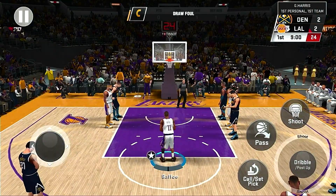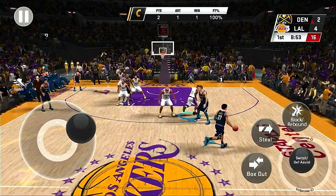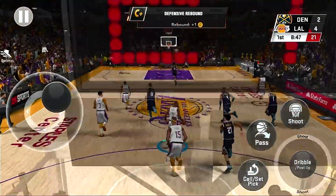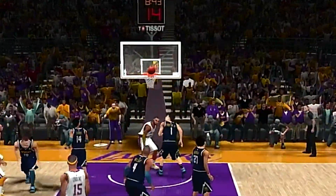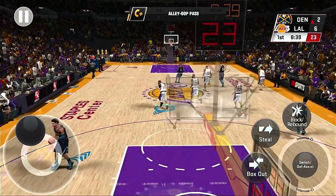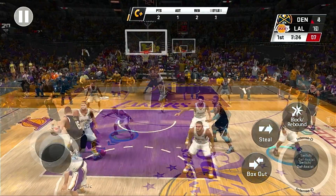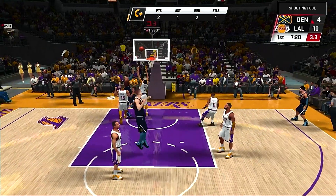Beautiful defense — AD with the block. All part of my plan. Look at LeBron up court, I'm going to throw the lob. Yo, that actually went in! I got to stop throwing these deep lobs. This game is too funny, man — if you take it seriously, you're going to get a heart attack. Got to have fun. Good defense, but how is that a foul? They're always trying to find a way to get AD in foul trouble. Ball don't lie, baby.